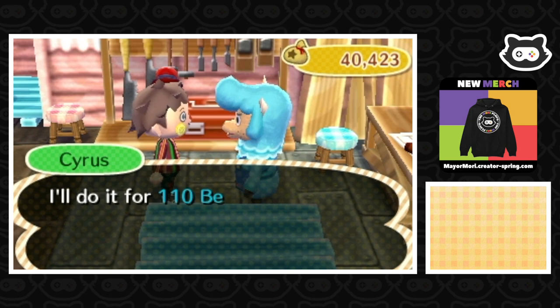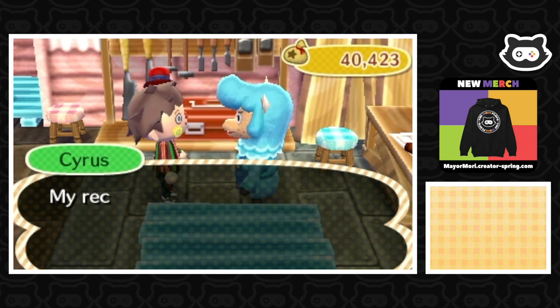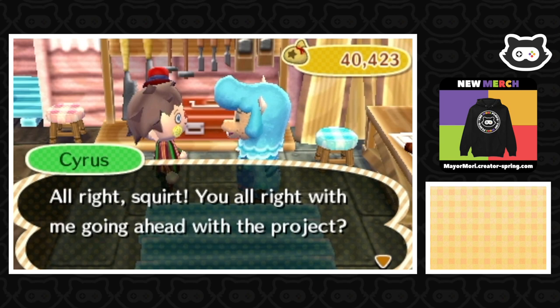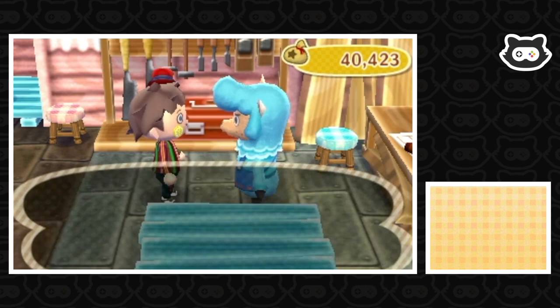'I'll do it for 110 bells.' That sounds pretty fair — yes please. 'Okay then, time to decide how you want the color of this pawn to change.' We've already got the black one so we need the white one. 'Sure, got it. You're all right with me going ahead with the project?' Yes please. 'Well then, I'll need the item you want to customize — hand it over.'